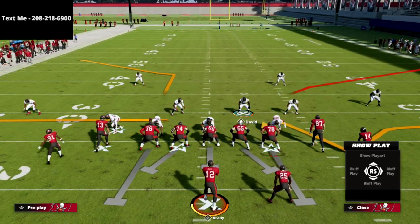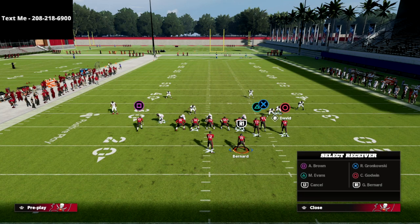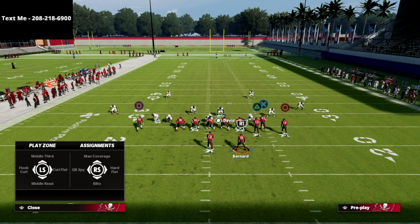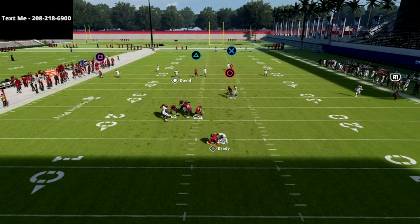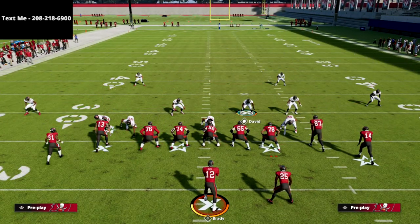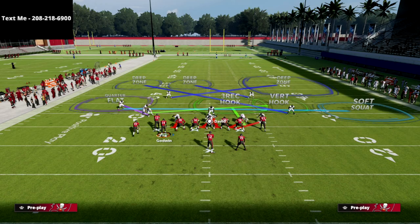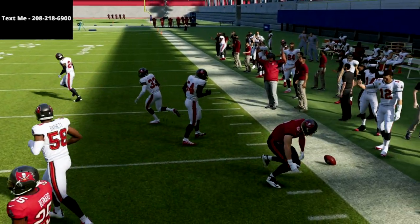If they motion — really important — let's say they motion this guy to the right side. They've created trips to the right, so we're good in terms of our quarters; we don't have to flip the play. We're running the same exact concept — manned up on triangle — and you'll see pretty solid defense with nothing open. If they motion the other way and flip it, please flip your play. Flip your play, run the same adjustments on this side of the field, and you'll see really good coverage. Your responsibility then shifts to that solo receiver.